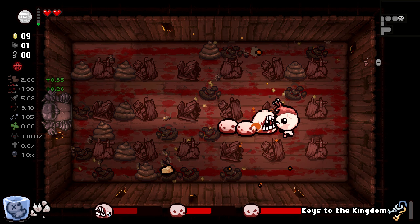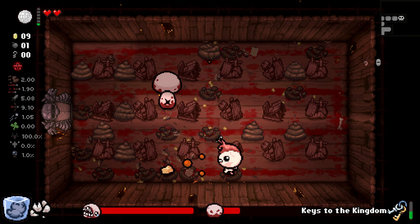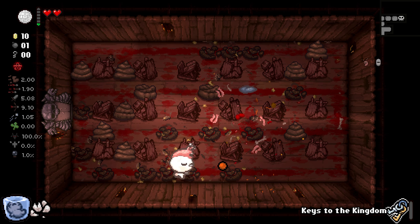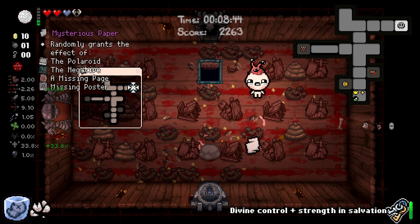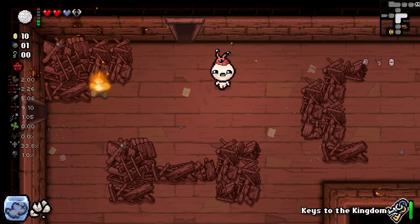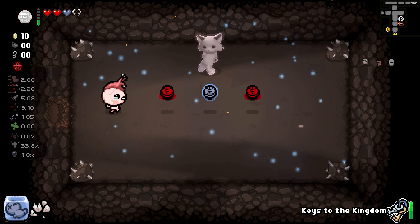There we go — that's nice. I need to keep my double deal. Please, I beg you to just die already. Yes, and I need this double deal so that way I can ignore it for angel rooms. We have no keys, we have one bomb. Is it worth guessing it's here? Probably not, but I'm going to anyway — because it is.